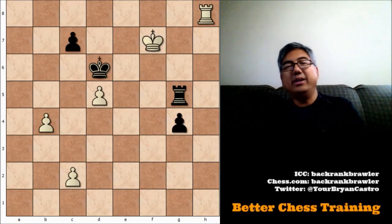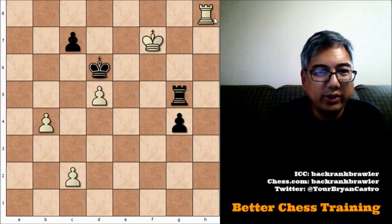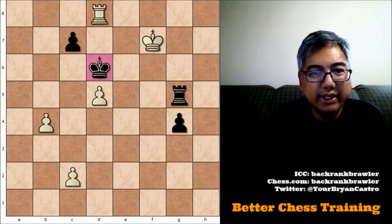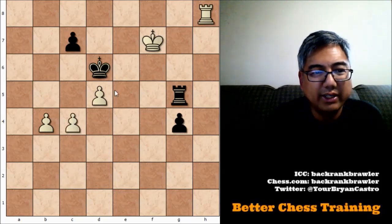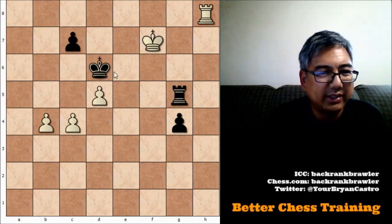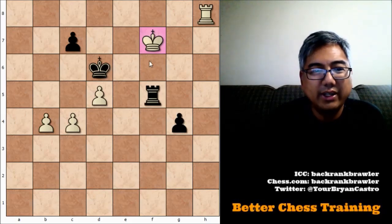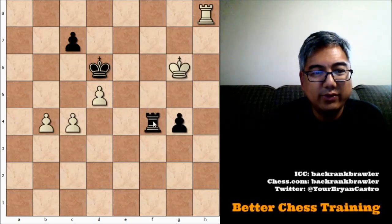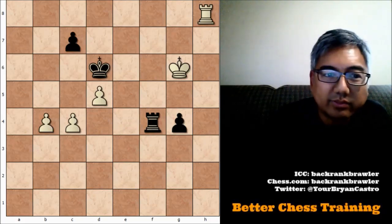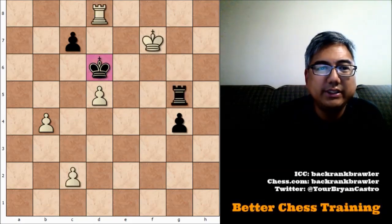Now from here, when I first saw this problem I had a couple of ideas. I toyed around with rook to d8 check, and also very briefly looked at c4 — protecting this pawn and maybe looking to try to trap this king somehow. The problem is after rook to f5 check the white king is forced away, say to g6, and now after rook to f4 black is going to win some of these white pawns.